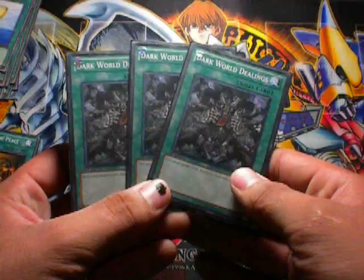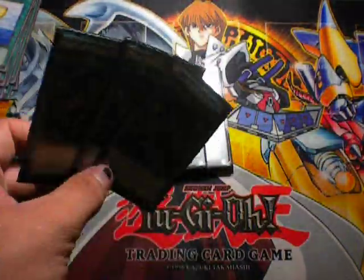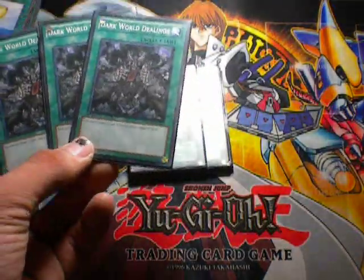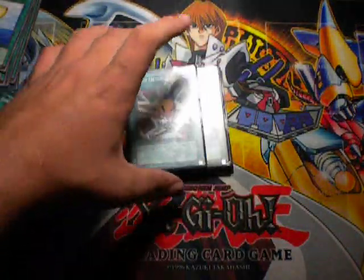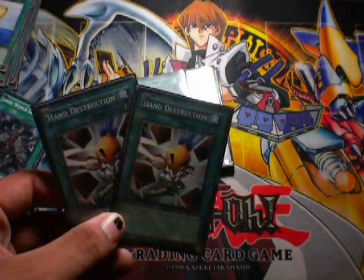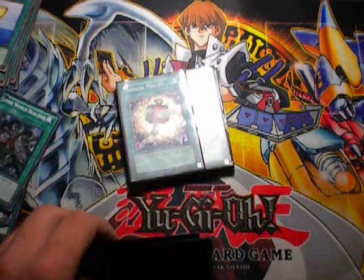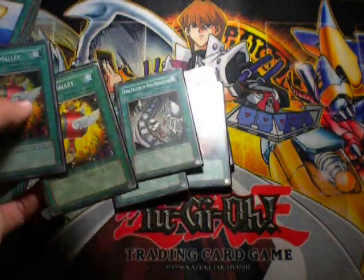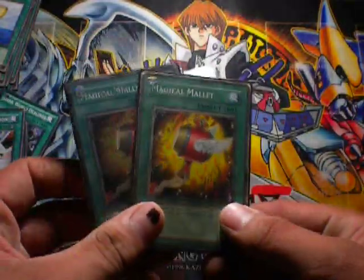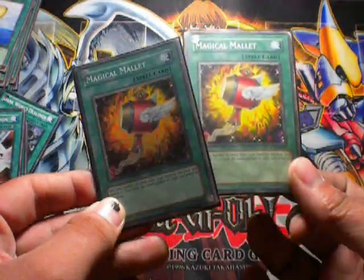Three Dark World Dealings. This card is very good, but it can also have its downsides, but this card is always handy. Hand Destruction, same thing — kind of like Dark World Dealings but just with two cards. I'm not a big fan of Magical Mallet or Reload, but if you're in a tight situation, Magical Mallet and Reload really do help.